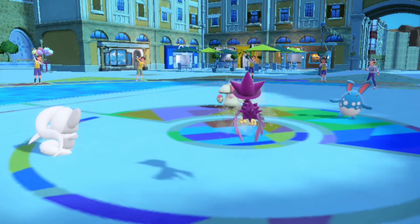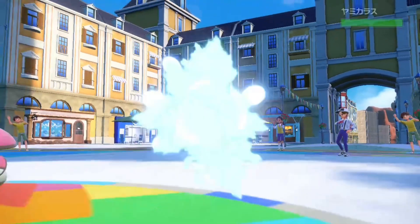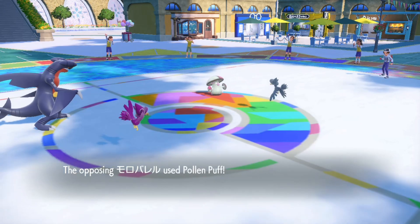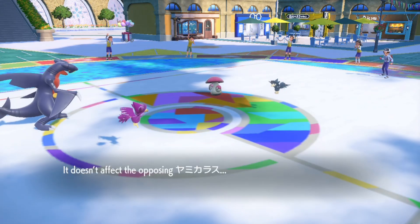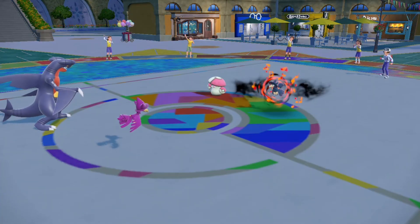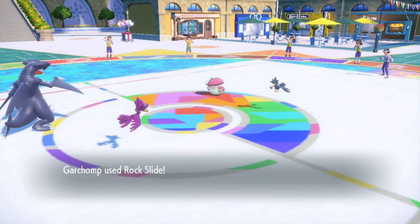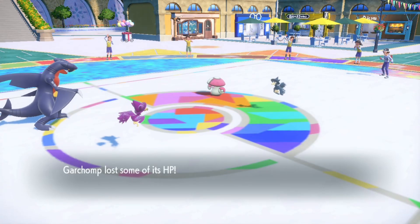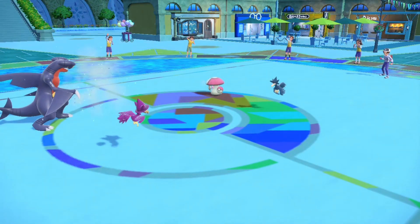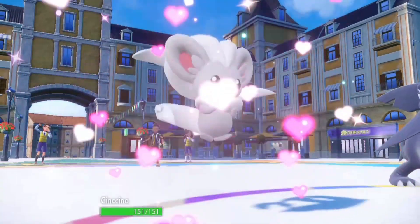Cinccino cannot knock out that Amoonguss, so I switch into Guard Charm. I could have maybe used Triple Axel, but the Perish Song made it not worth it. Murkrow is on two counts of Perish Song. What is going on with this Perish Song? This is a really silly strategy — extremely silly because you don't have Gothitelle, Cinccino is gone, and you're just trying to trap me and use Spore. That's all you're trying to do, and it's just annoying.